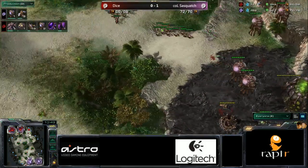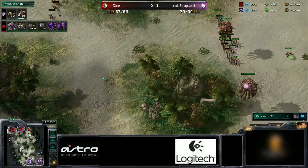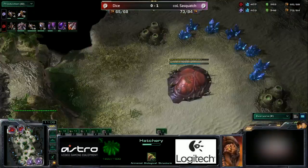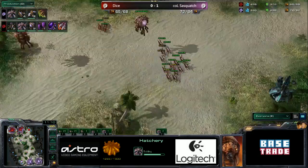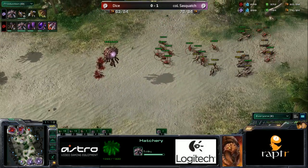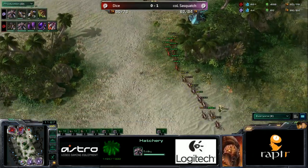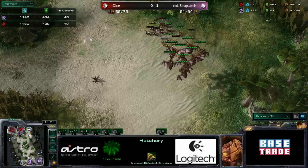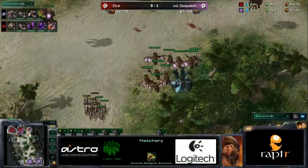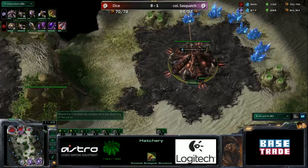Pathogen Glands was just started. 9 Mutas. This might actually catch Dice off guard here. Pathogen Glands will most likely be complete just as the Mutas are getting their way across the base, so we may actually get to see some Fungal Growth this match. And Glial Reconstitution too — so he will have Roach Move Speed and Ventral Sacks nearing completion soon. Sasquatch losing a couple Lings here — this is pretty huge for him to lose these Lings, because in the meantime Dice's third base has gone up. He doesn't have the Ling count to pressure that, but with the Mutas cleaning up all those Lings, he can do whatever he wants.